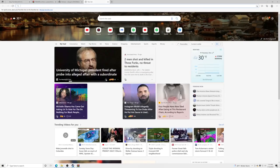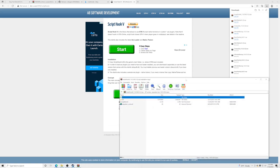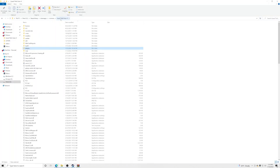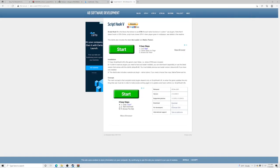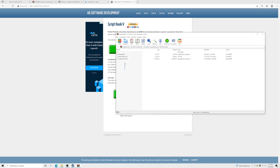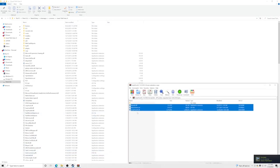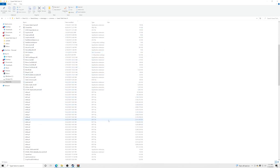One last thing to download is Script Hook V. I'll leave the link in the description — go to the site, click Download, and open the file. Inside, go to the bin folder and pull up your GTA5 main directory alongside it. Take the three files from the bin folder and drag and drop them into your GTA5 main directory, replacing files in the destination.